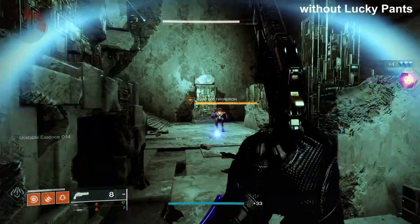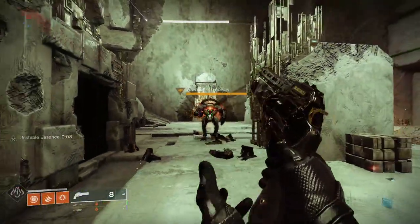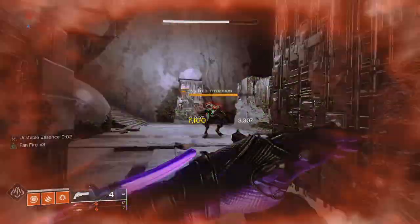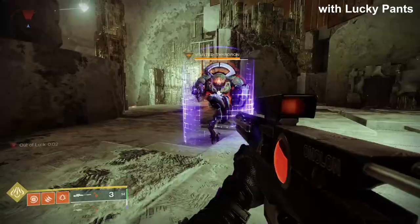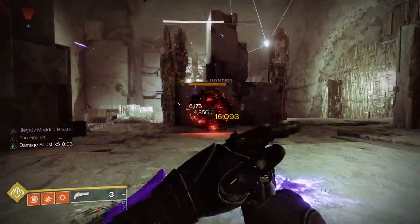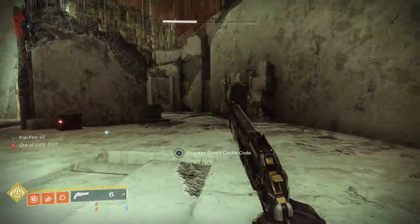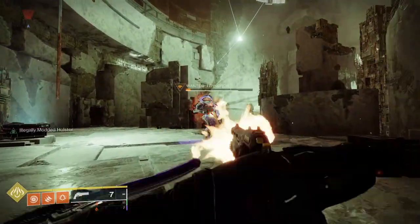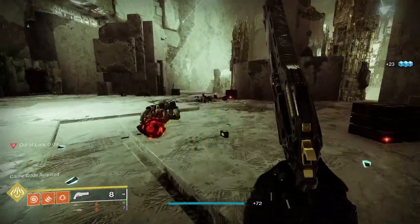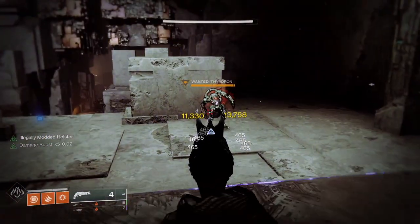Finally, the Last Word is an exotic kinetic hand cannon with the fan fire perk — it can be fired continuously and quickly at over 200 rounds per minute, making it the fastest firing hand cannon in the game. The only drawback is only eight bullets in the magazine. In terms of Lucky Pants, it stacks with the Last Word's hipfire damage bonus, with hipfire precision damage at 30%. You can use up to two magazines during the damage boost due to its RPM, leading to absolutely insane damage that can delete bosses.